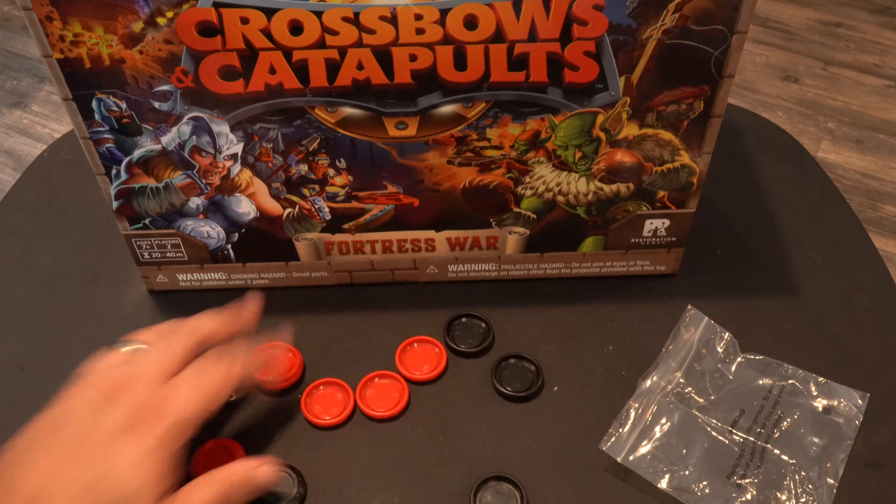Now we'll take a closer look at the ammunition. As you can see, it comes in red and black. I'm not sure yet what the difference is — maybe the goblins get one color and the dwarves get another. These look really similar to the original game, although if memory serves they're a little bit thinner but maybe a little bit wider around. Not sure — it's been a really long time.